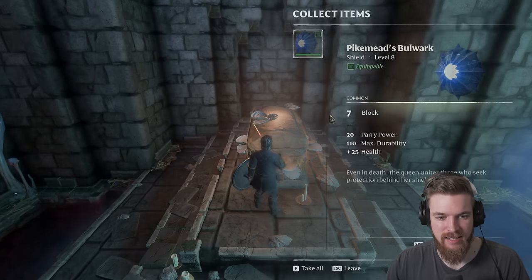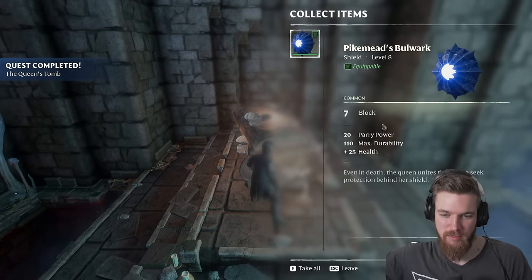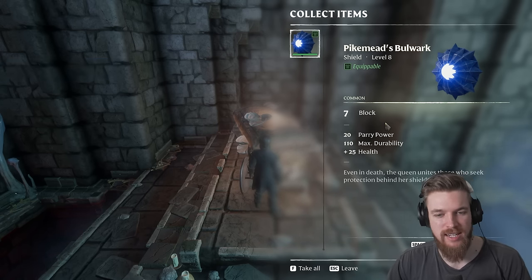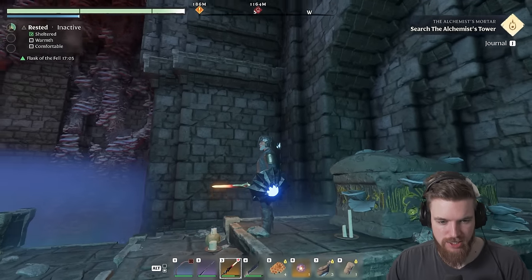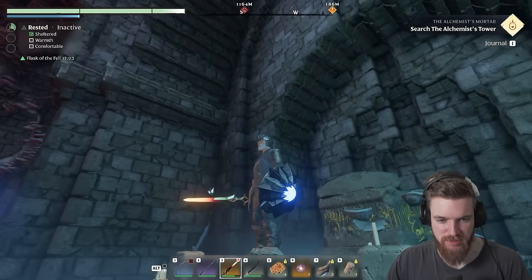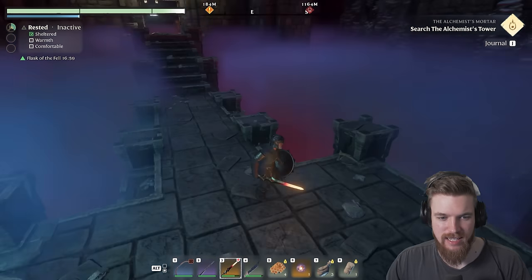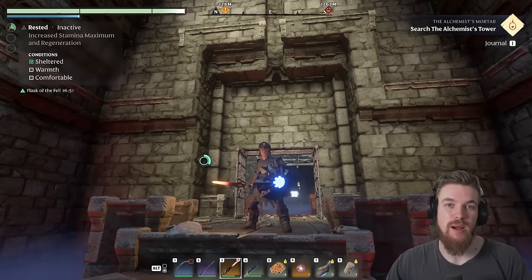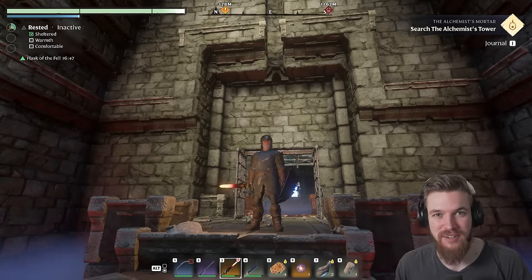Here it is — inside is Pike Mead's Bulwark. Quest completed. Even in death the queen unites those who seek protection behind her shield. The best part is the plus 25 health, and as you can see this shield just looks awesome. I love the appearance of it — it even has a slight light on the front, though it doesn't actually seem to light anything up. It just looks cool. If you want to find more unique weapons like this one, make sure you check out the guide linked here, and I'll see you in the next video.